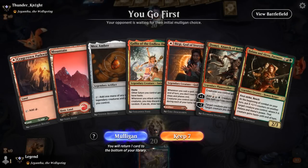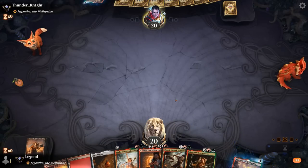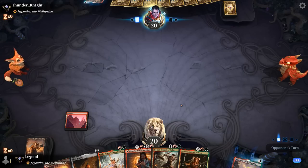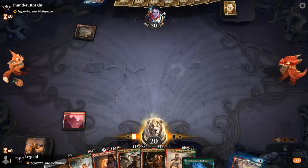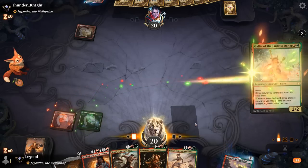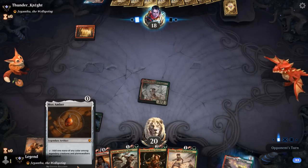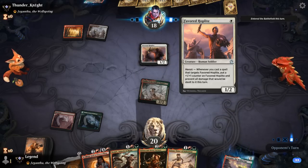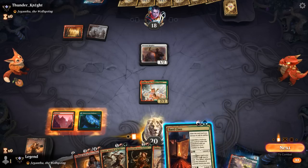We're on the play with no Bard Class, but we have a Mox Amber which can hopefully make up for it. I'll hang on to the Mox for now. Opponent is also playing with Jagatha's companion and a tapped land. For now I'll play Gallia and hope it survives so we can use Mox Amber to play a three-drop. Opponent appears to be on a heroic deck. Keeping up one red mana — and there's Bard Class, so I'll probably just play it and pass.